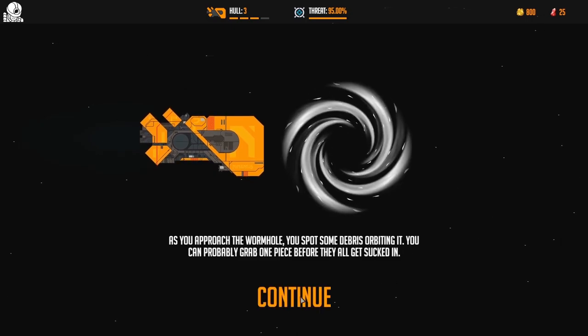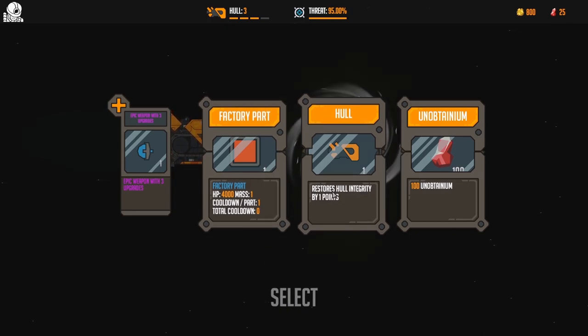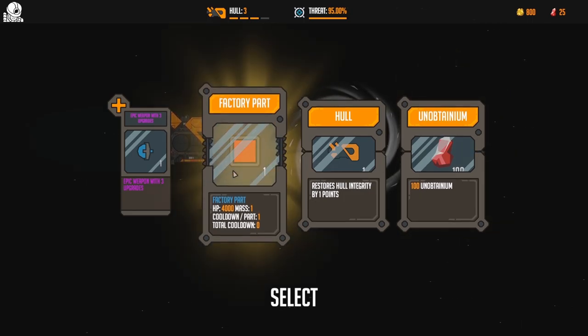So at the end of each galaxy we get to select a new perk. Here are our options: do we want a factory part, a hull upgrade, or some more Obtanium? I think this time we're going with the factory part.